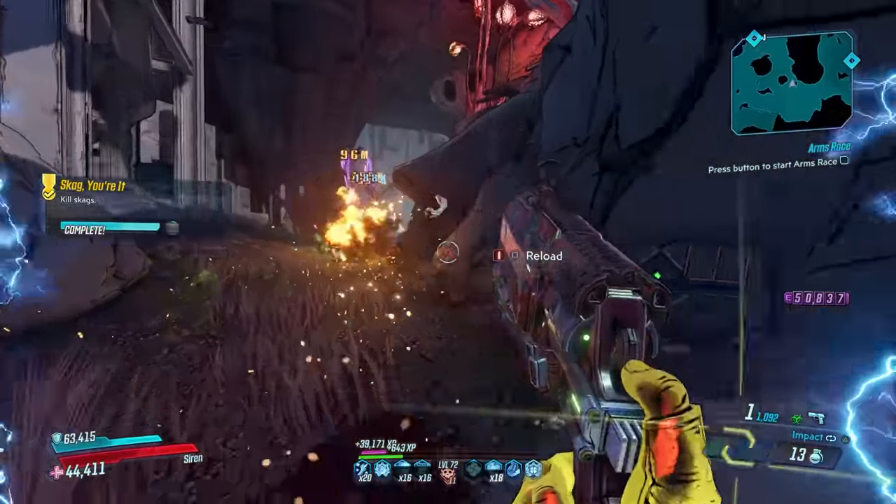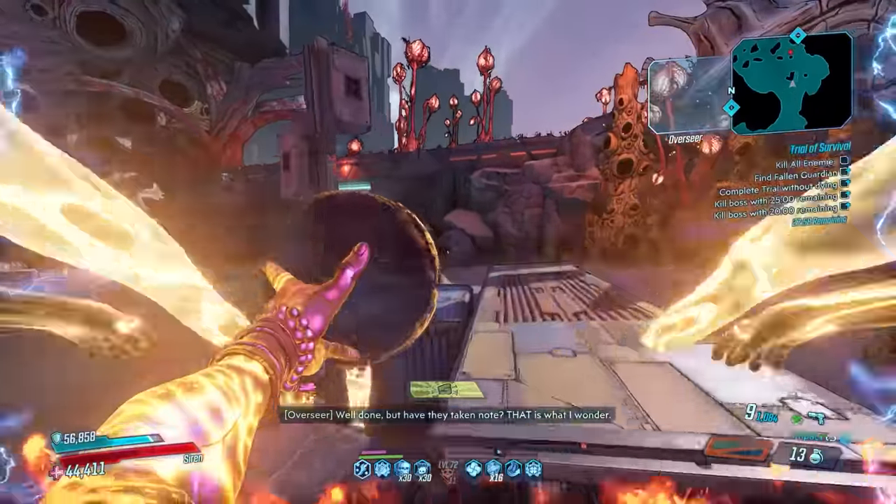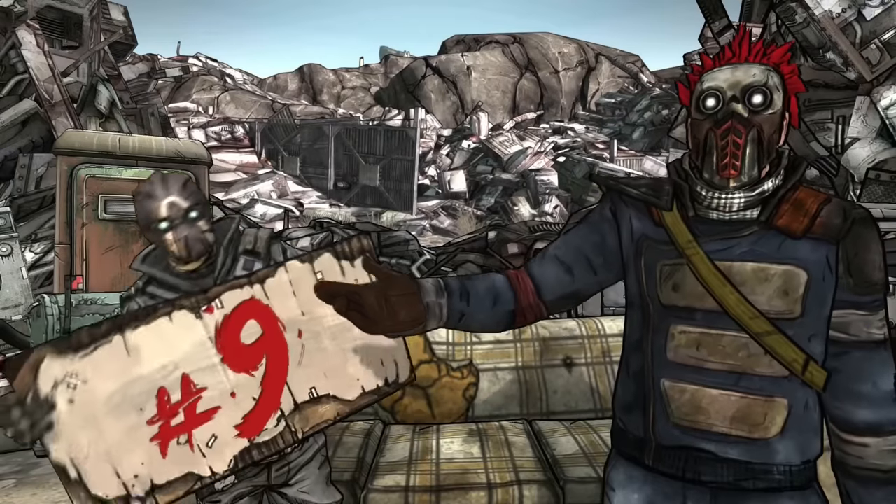The Roizen's Thorn can be obtained either randomly as a World Drop, or from Princess Tarantella II in the Splinterlands on Pandora in the base game.